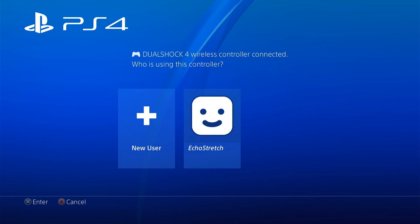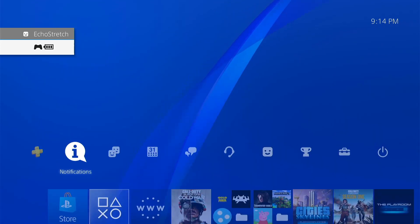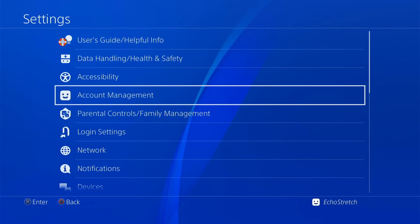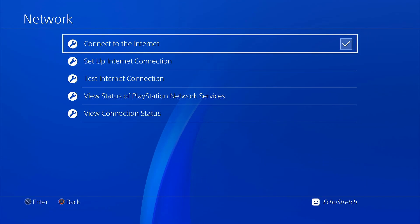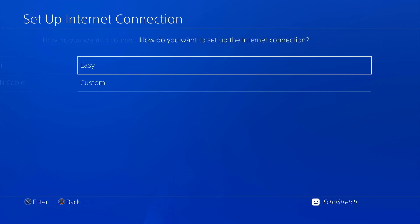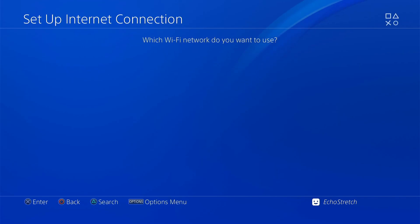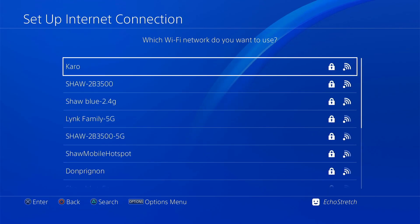We'll go ahead and get logged in here. And once we do get logged in, we'll jump over to our settings, go into our network, and make sure we do have 'Connect to the Internet' checked. Then we're going to set up internet connection and select Wi-Fi, then select Easy. Now if you already have Karo's Host set up, you don't need to go through this process — it will always be the same and should automatically connect.